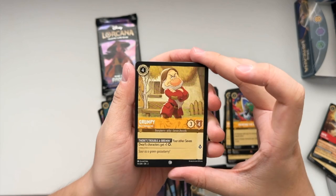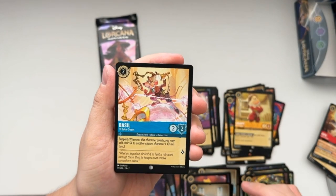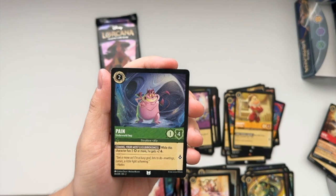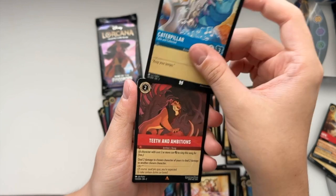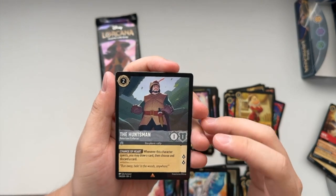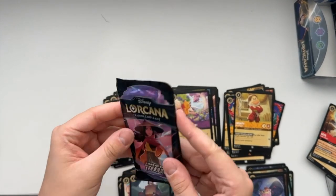Alright, down to two packs. We got Grumpy I'm Stuck, Go the Distance, Ratigan, Basil of Baker Street, Let the Storm Rage On, Jafar Dreadnought, Hades Underworld Imp, Caterpillar Calm and Collected. We got Teeth and Ambitions action and song, and the Huntsman Reluctant Enforcer, and a common foil Adora Accomplished Seamstress.